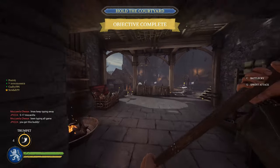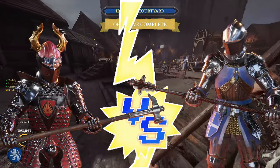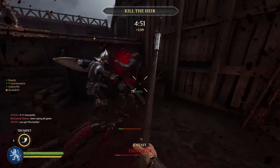In today's video, two weapons enter, only one leaves victorious, as the two-handed hammer and the heavy mace go head-to-head to determine which weapon is the superior choice in Chivalry 2.